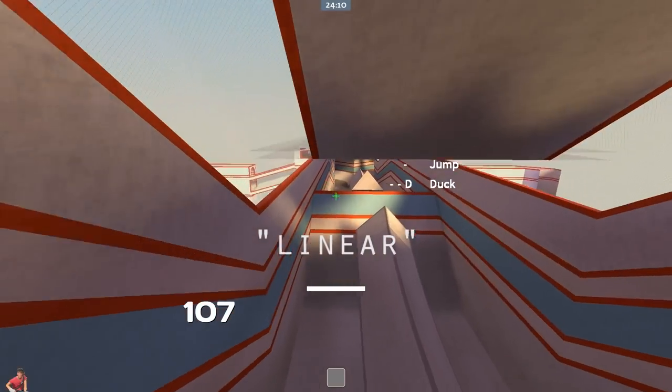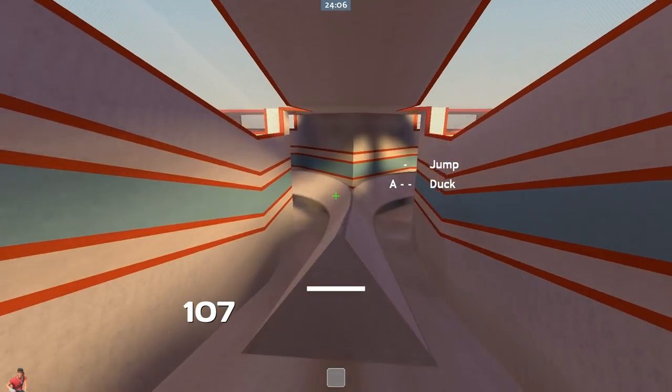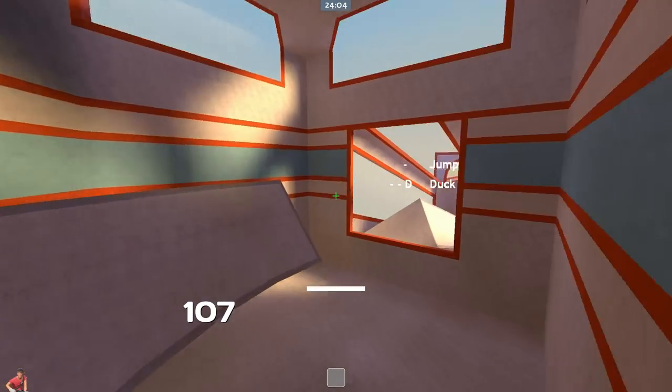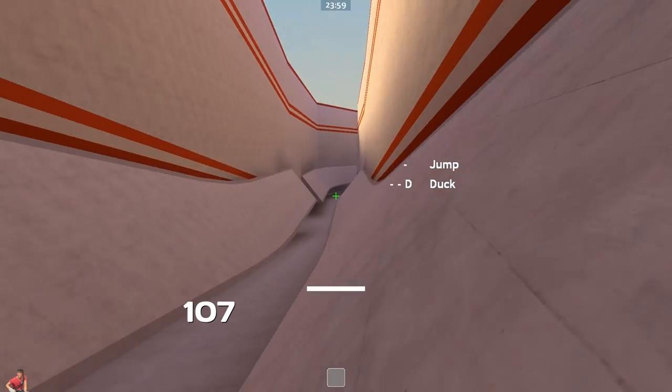People use the words staged and linear to describe a map's format. A staged map has multiple levels, and a linear is when a map is a single run from start to finish. The difficulty of surf maps is described in tiers from 1 to 6, with 6 being the hardest.